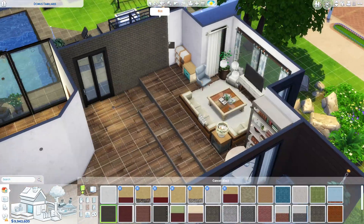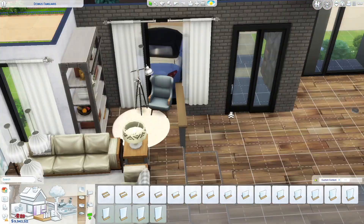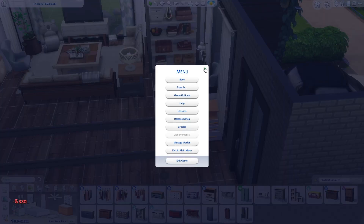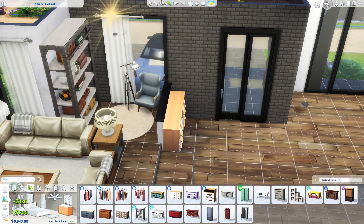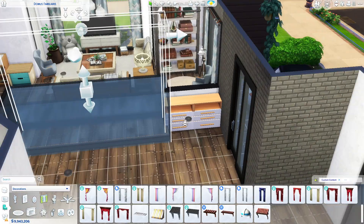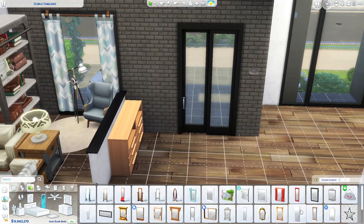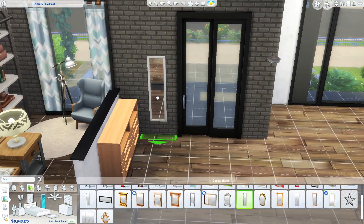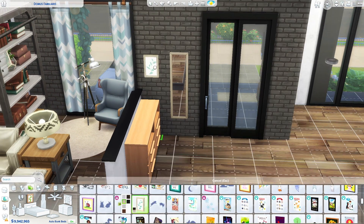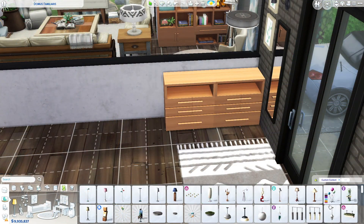We are creating a reading nook here. I initially wanted to put a base game industrial bookcase, but later on I decided to swap it with furniture from Dream Home Decorator because it fit better. I am making sort of an entrance closet area, adding a mirror and some paintings as well, and then cluttering up the unit.